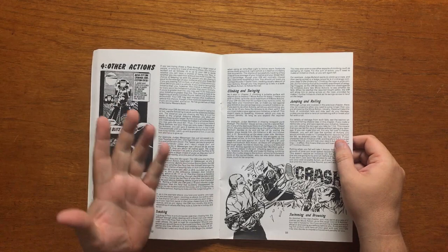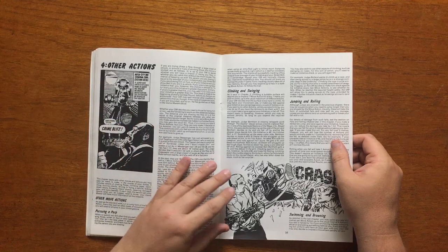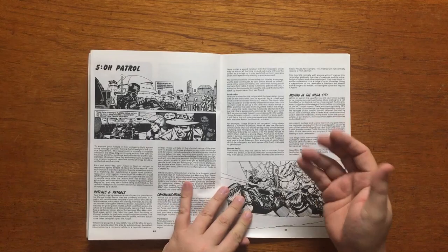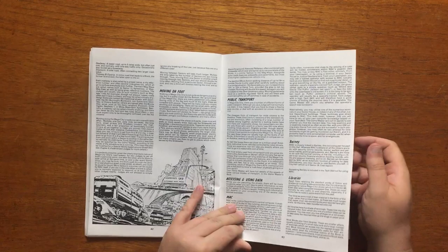Chapter 4 covers other actions: these range from how to pursue a perp, to climbing and swinging, sneaking, driving, and all manner of miscellaneous things. Chapter 5, Patrol, covers the basics of the day-to-day life of a judge in Mega City 1. They include details on things that fans of 2000AD will already be familiar with, such as Mac and Barney.